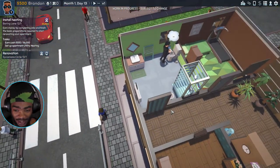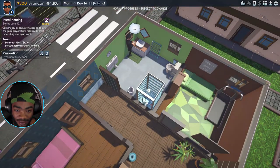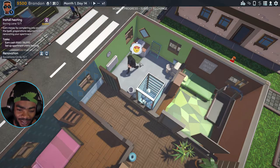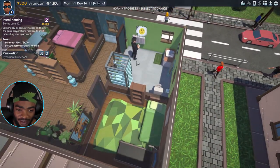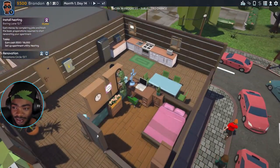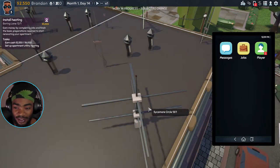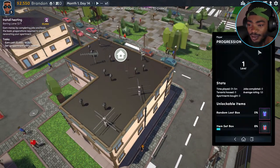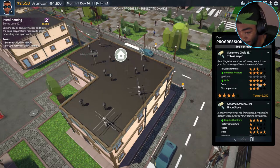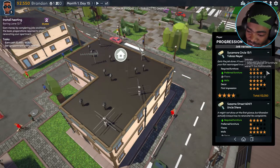Deliver the job — so I'm guessing this is inspection. He liked that painting. But why did he just give the meh reaction to my toilet? That took time, bro! I got new items. Player reviews — got a four-star review. Walls and floors: no issues. Preferred furniture — yes, he loved that. I got a way better score this time. That was cool.